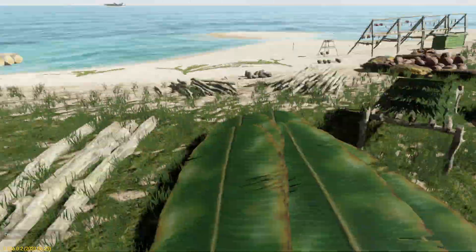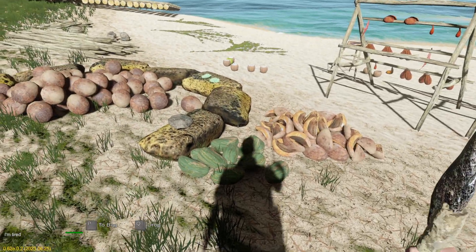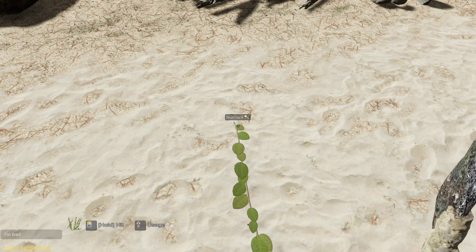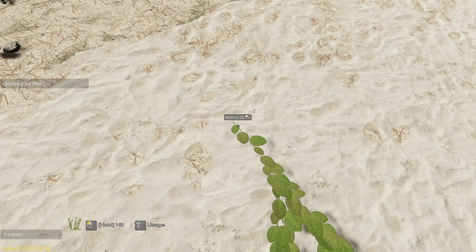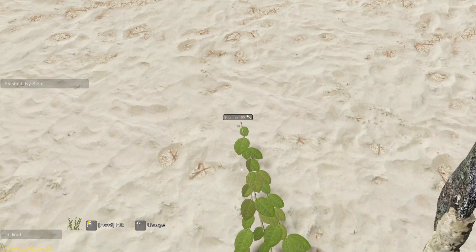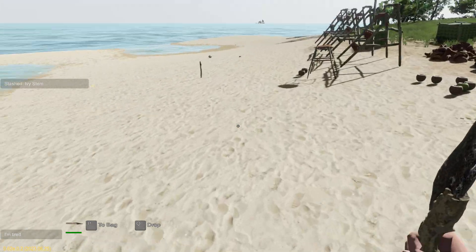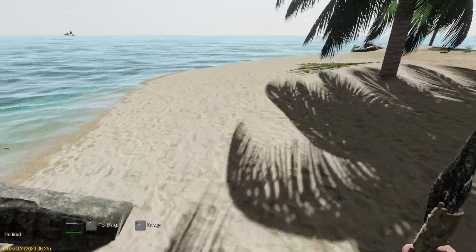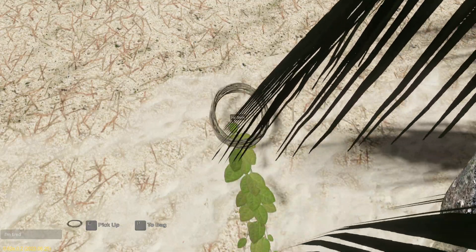We need to tie it down — we've got some ropes over here. I'll pop that in there. Actually, these ivies that we cut the other day have started growing back again — so that's a short ivy, we'll grab that. It's back to being a young ivy. This one's a short ivy also, so it's taken a couple of days for them to grow back. If you cut the young ivy it won't grow back. There's one here that's a short ivy, and if you get a medium ivy that'll give you two ivy stems.